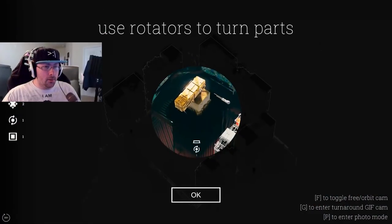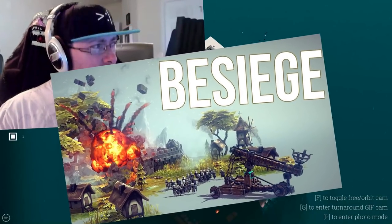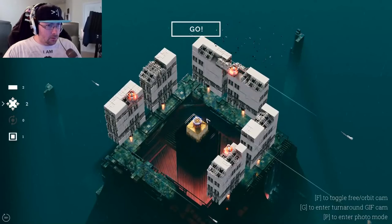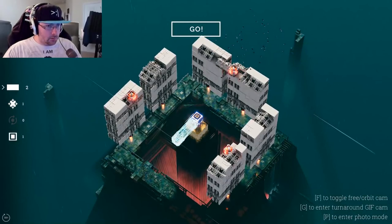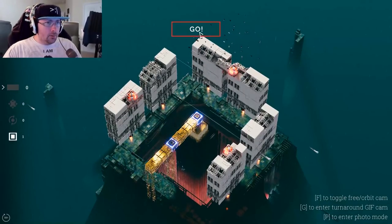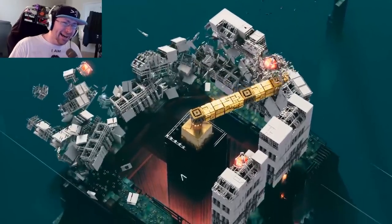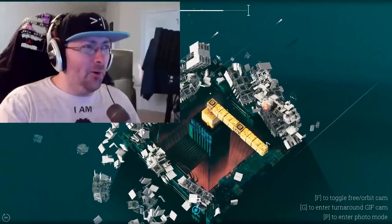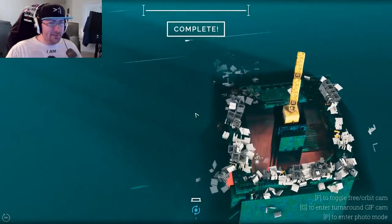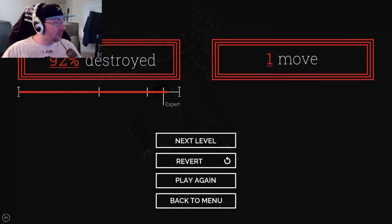Use rotators to turn parts. You know what this reminds me of? This reminds me a bit of Besiege — similar to this destruction puzzle physics game. I just add a rotator, add a connector, and do this. Then we rotate and swing it around. Oh my frames went down to like 40 for a second! Okay this is pretty cool, this is fun. I actually really do like puzzle or physics-based puzzle games — that's always really fun for me.